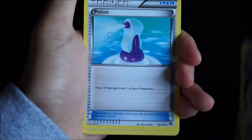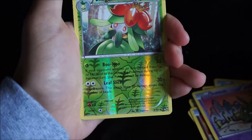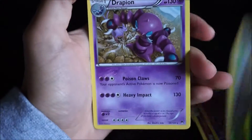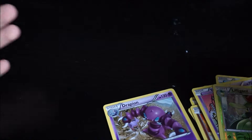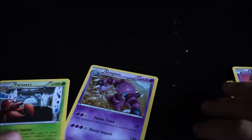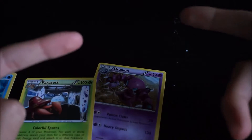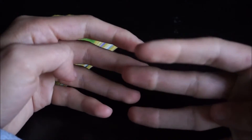Got a Trainer. Trainer. Tympole. Spritzee. Drowzee. Shellder. Trubbish. Lilligant. And our last card for this whole booster box is — wait, are you serious right now? We just pulled four regular rares. What is going on right now? I just pulled four regular rares. That just proves how unlucky you can get with the booster box. Yes guys, it is possible to pull four regular rares and be very unlucky.